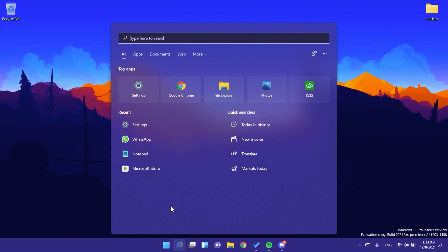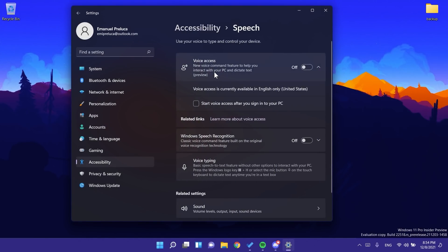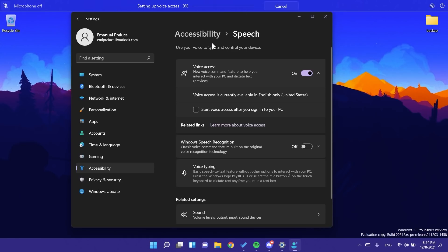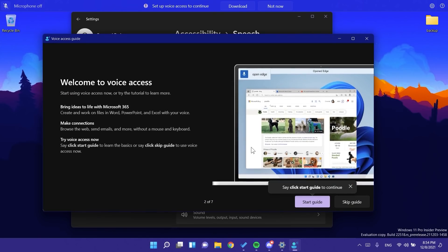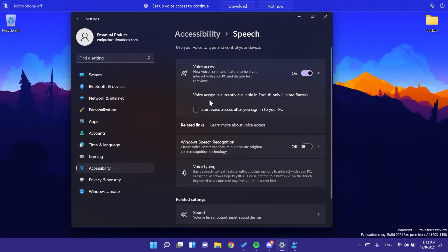To enable this, go into the Settings app, then Accessibility, then down to Interaction and Speech — there you'll find Voice Access. Turning it on will download and set up Voice Access in Windows 11. After the microphone setup, you can skip the guide and click Done. If you want Voice Access to start with your computer, you can select 'Start voice access after you sign in.'